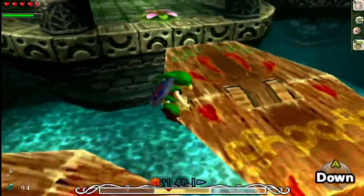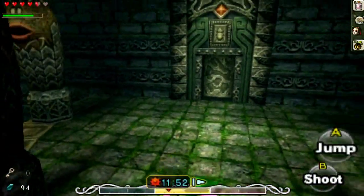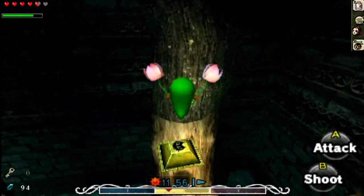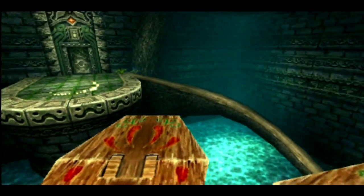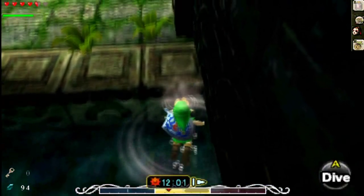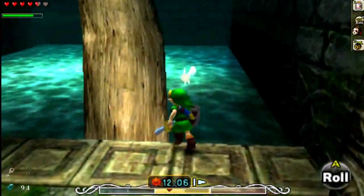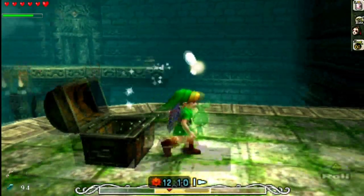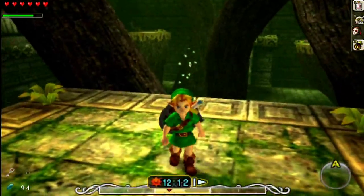We need to press the switch over there that's next to that torch. Deku Link's too light for this switch, so we turn back to human Link. We get a treasure chest over there which will, I think, give us another Stray Fairy. Open the chest. Yes! Another Stray Fairy — this is the eleventh one. It means four more. Did I go in the right room? No, I didn't. So let's go back.